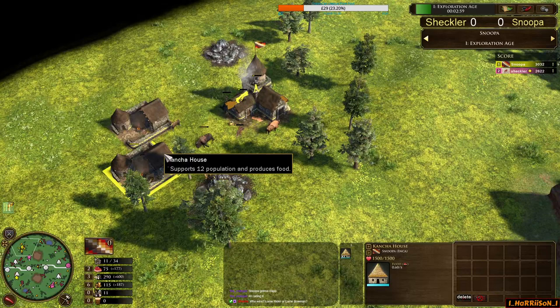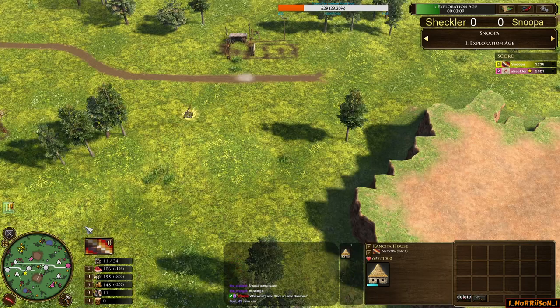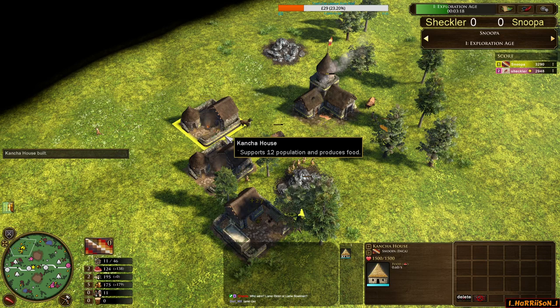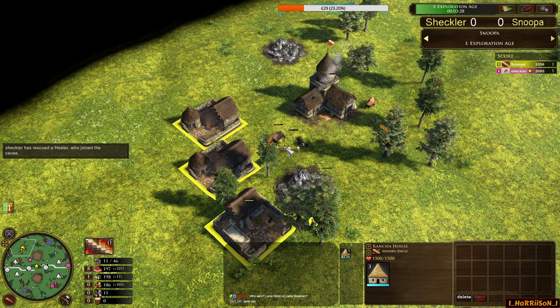Meanwhile, Snooper is already aging up. He's got two catchers down, aging up probably with the Chief. There's another catcher going down — going for the third catcher before going for a market. The Inca player is now gathering for his big button tech from the catcher for the extra four villagers. Snooper is prioritising the tech advantage of aging up with tempo, sacrificing a little bit of economy, but he'll get that back by researching village shipments at a later point.